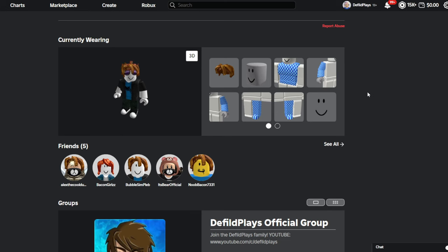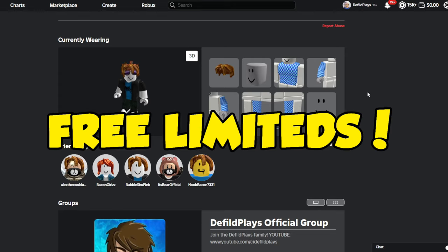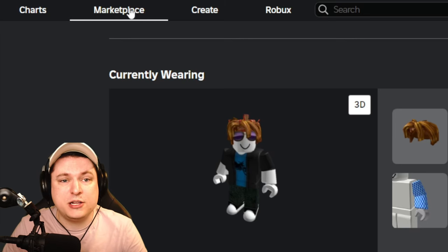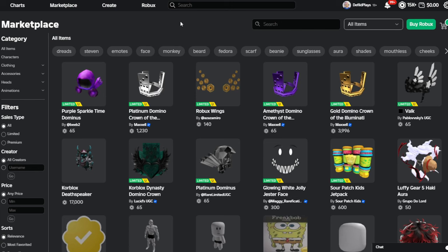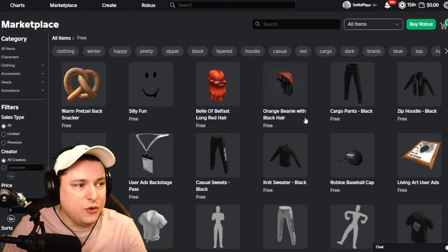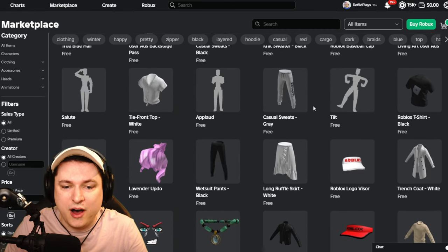We've already claimed a ton of free items, but we are not done yet. This next method is the biggest one and includes free limited time accessories for your character. Go click the Marketplace button at the top to enter the catalog. On the left in the sorting area, go to the Price option, click Min and Max, and put the Max at 0. This shows you only items that are free. Click Go and the game will literally only show you free items.